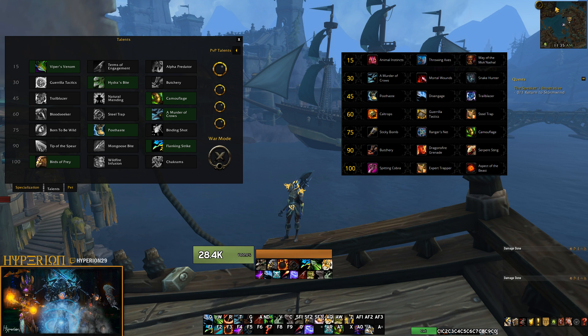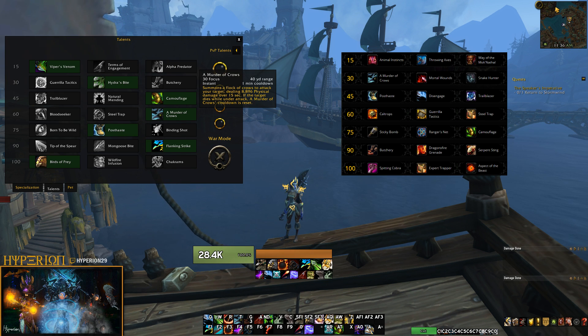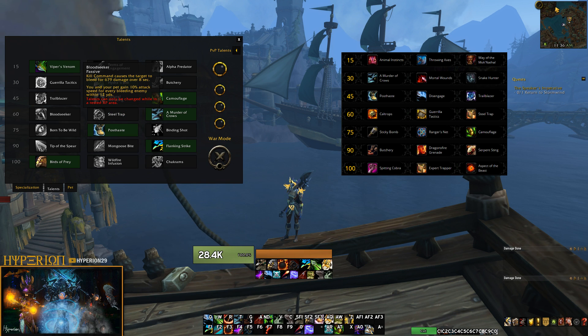In tier 3 we saw the removal of Disengage, which was made baseline, and Post-Haste was moved from this tier to tier 5. Instead we see the addition of Natural Mending, which gives CDR on our Exhilaration self-heal, and Camouflage was moved to this row and works the same as other specs. In tier 4, Keltrops and Guerrilla Tactics were removed and Steel Trap saw its cooldown reduced from 60 seconds to 30 seconds. Murder of Crows was moved to this row and still resets its cooldown if a target dies with it active. Bloodseeker is a new talent which makes Kill Command apply a dot and increases your attack speed for each enemy with a dot on them — currently this talent is bugged and doesn't apply the dot, though you still get attack speed for 8 seconds after Kill Commanding a unique enemy. Once fixed there's potential for a kill command build, but as it stands it's not all that useful.